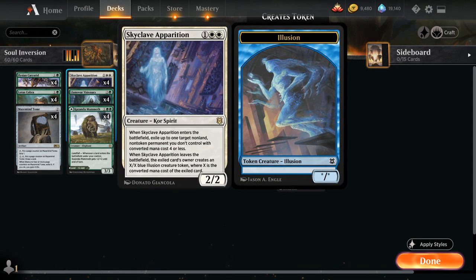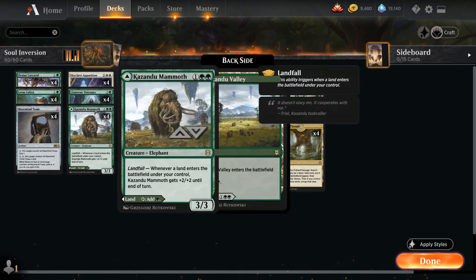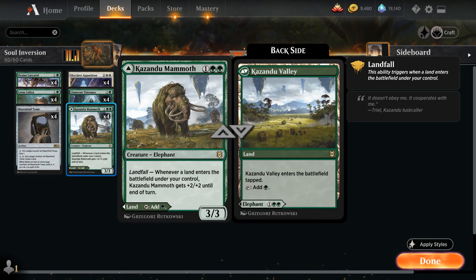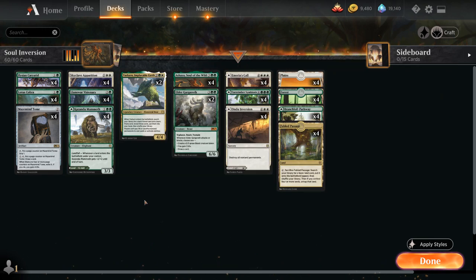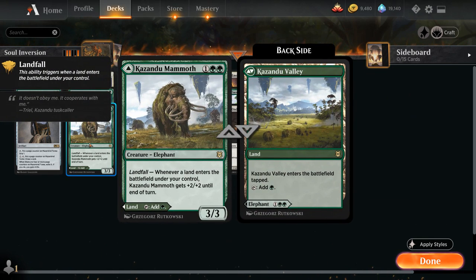At three mana we've got some removal with Skyclave Apparition, one of the great additions from Zendikar Rising — can exile a non-land permanent with converted mana cost four or less, and when the Apparition dies it leaves behind a token for the opponent. Luminarch Visionary can draw some cards as well when it enters the battlefield and ramps towards our five-drops. And Kazandu Mammoth has the flexibility of both being a land or a 3/3 creature that with Landfall gets plus two plus two — another creature that synergizes nicely with Ashaya, as we can potentially enable Landfall more than once in the same turn.